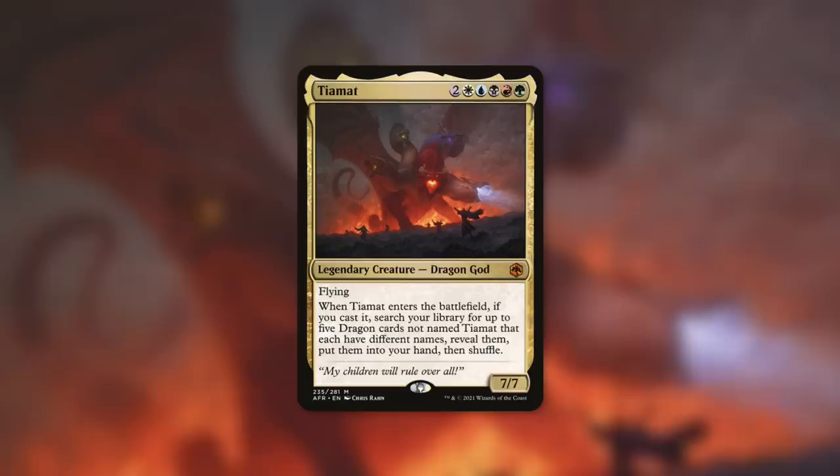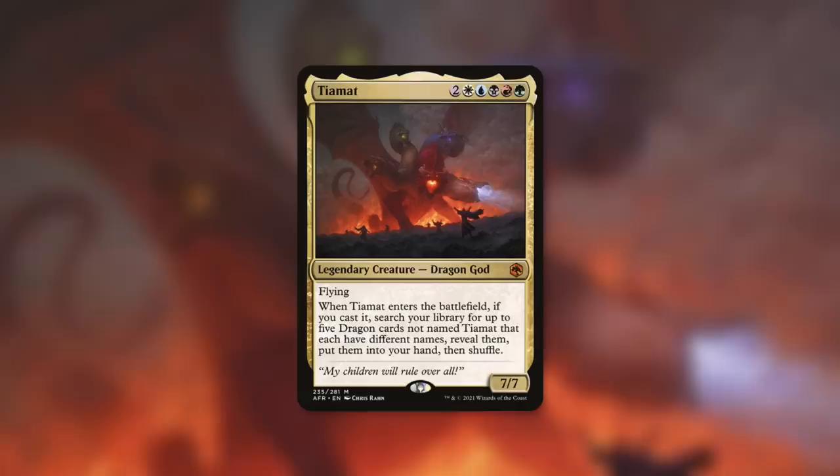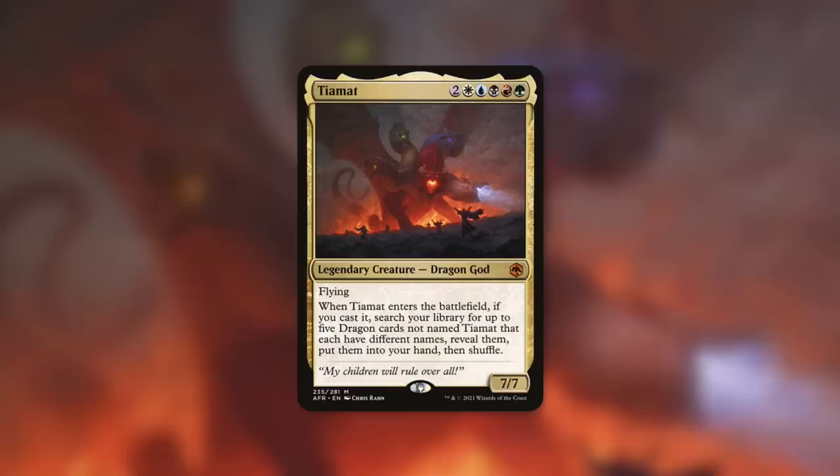How about Tiamat — a 7/7 flying dragon god that says when it enters the battlefield, if you cast it, search your library for up to five dragons not named Tiamat that each have different names, reveal them, put them in your hand, then shuffle. I can definitely see Miram being one of those five picks, because doubling up on your dragons is pretty absurd. Do keep in mind this ETB trigger specifies that Tiamat needs to be cast, so you are not doubling up on this trigger by making a token copy of it. You still get the token copy, which is nice for a 7/7 flying dragon god, but you don't get that ETB again because the token copy obviously is not cast.